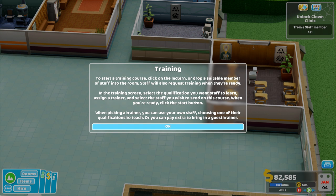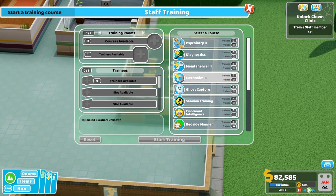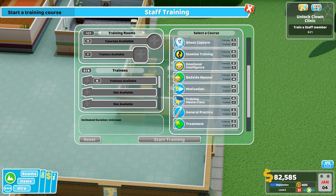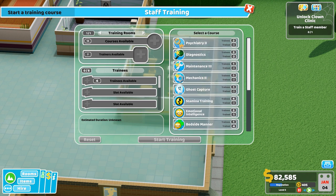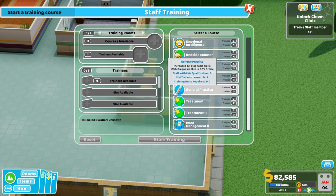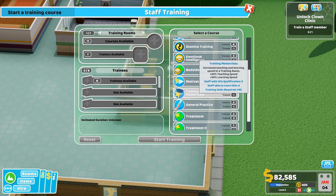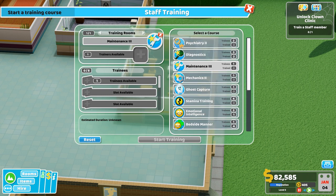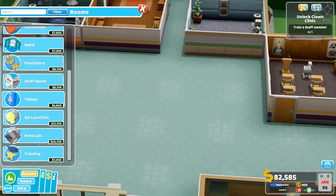The room is built. We've got to train a staff member to start a training course — click on the lectern or drop a suitable member of staff into the room. Staff will also request training when they're ready. What courses do we want to give? We're not missing anything but we can increase skills — how about general practice to get a higher level? I'll leave that for now, I want to keep building.